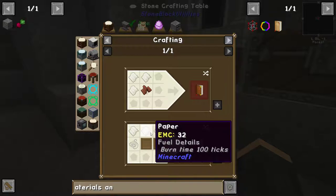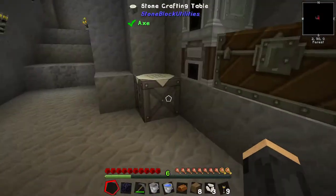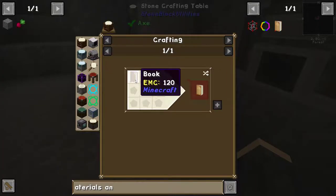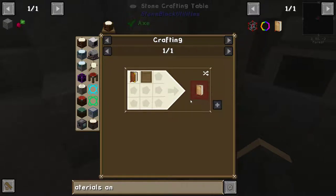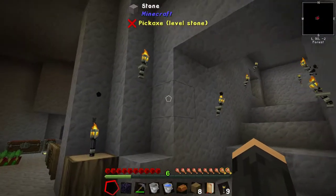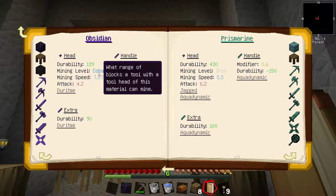I was tempted to make an obsidian plate. Can we make a Tinker's materials book? Because the obsidian plate used to be quite a good thing to use. I can make paper - rice makes paper, I forgot about that. Rice paper, and a piece of string - you can make a book out of the Tinker's bits, which is really nice. Now we can have a look in here and it will tell us about materials. Mining level cobalt - if you use the head, the extra just adds durability.